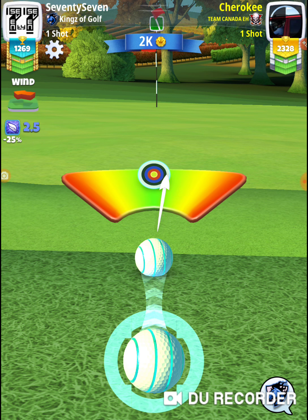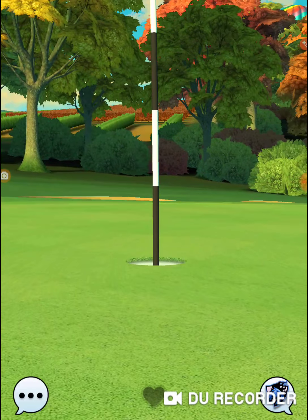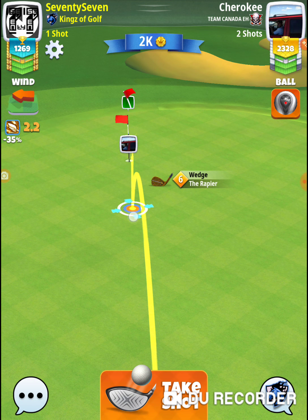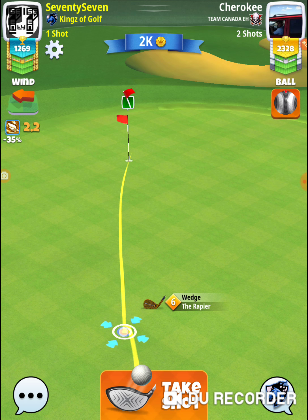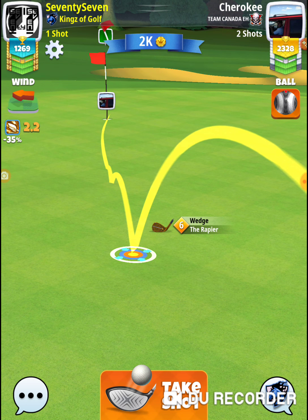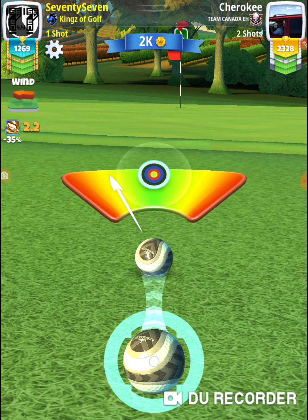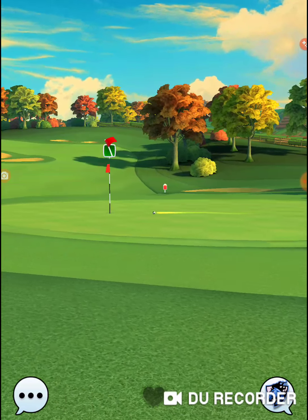It looked like I should have applied every single bit of curl. If I would have actually been on the green, that probably would have been long. So that overpower needs to be, if it's right up against the nubs, just barely overpower. We can get it to hit the flagpole. Get it grate to the left — not good, not good. That's why you need to be on.